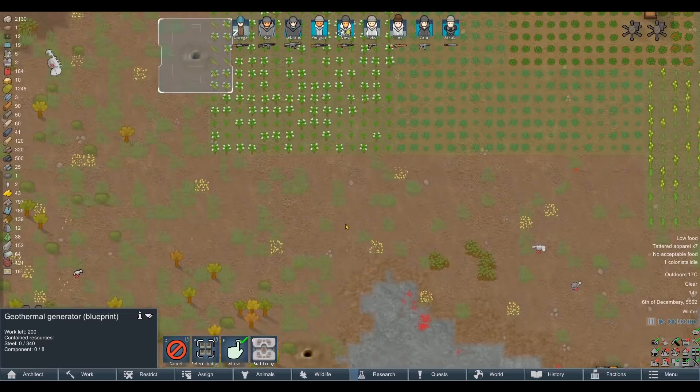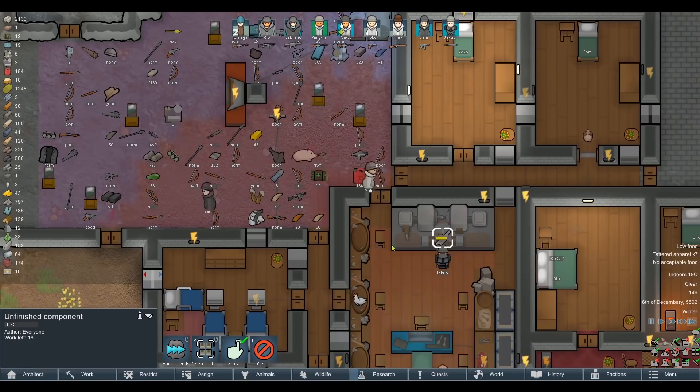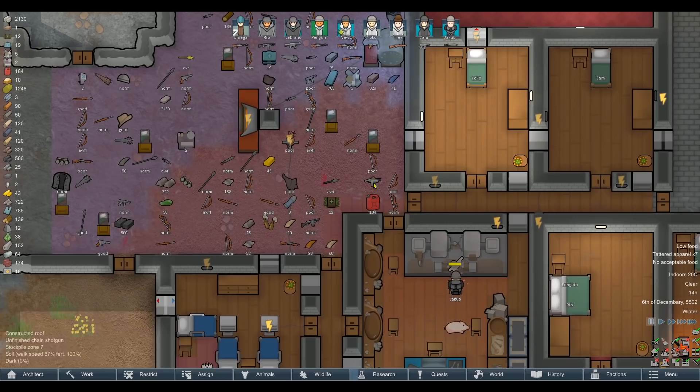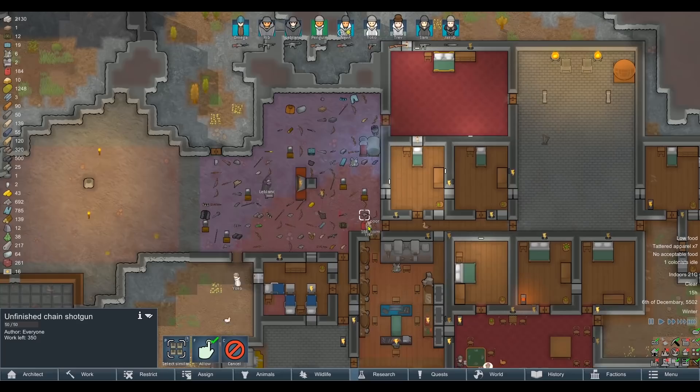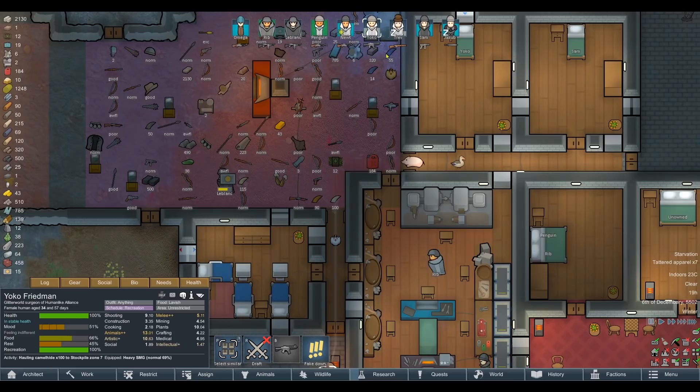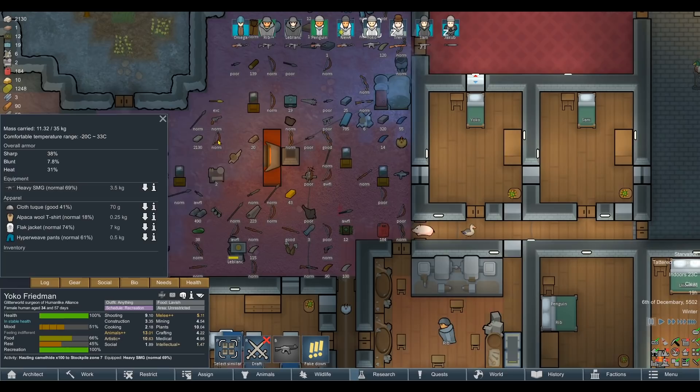We've got something half-built — what are you making right there? Components. That's fine. Flat pants — do those require components? You can cancel some flat pants. I think the power is much more important than a pair of trousers. Especially given that we barely get enough power to make the components right now. Also confusingly, the heavy SMG now looks like the old assault rifle, so that's going to take a little bit of adjustment.